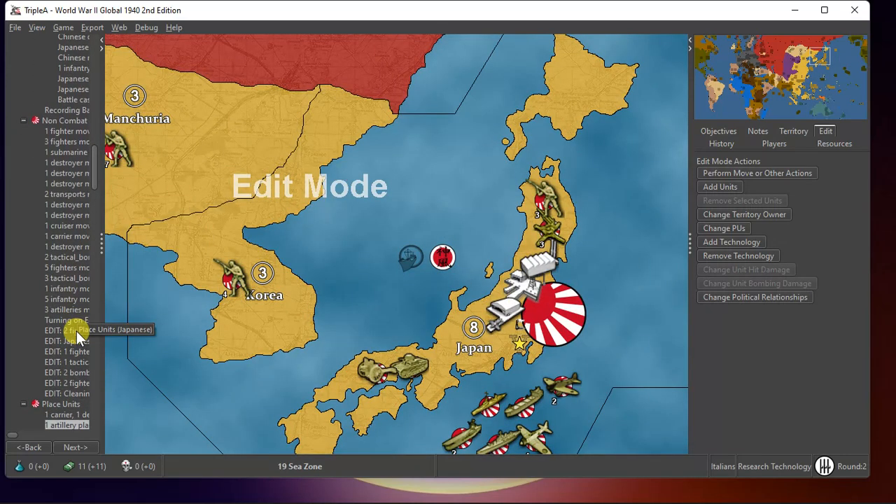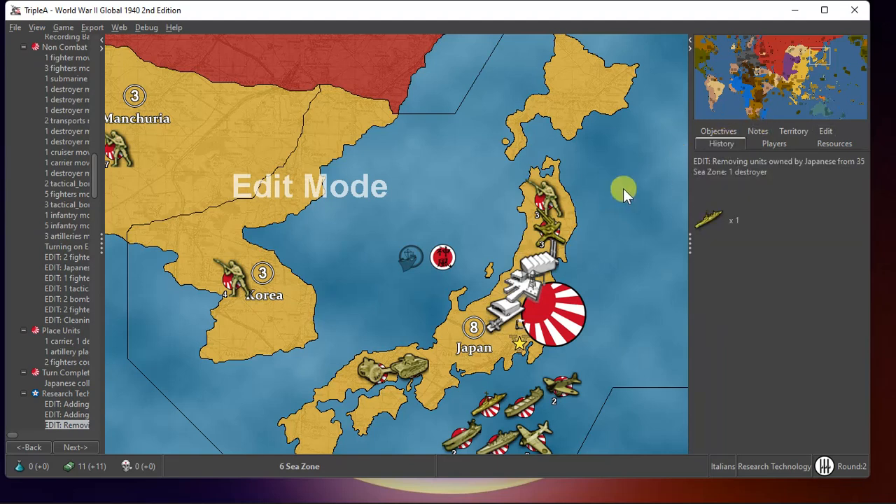Now this was actually my results from my combat. I ran the turn but I copied them afterwards, so actually his results were different. Here it is — I'm adding stuff everywhere.